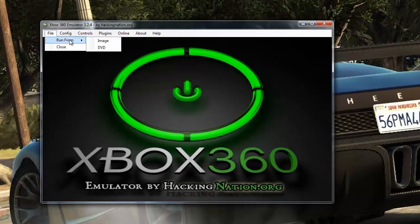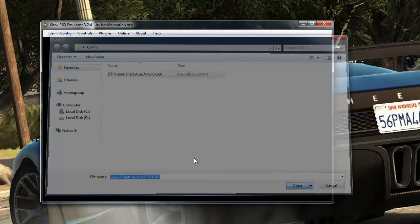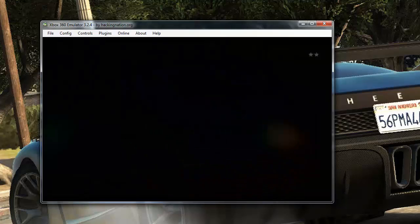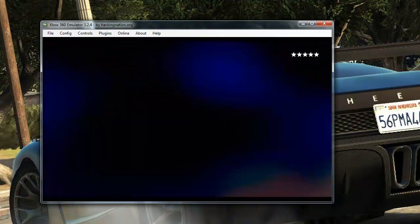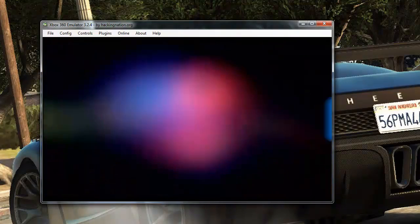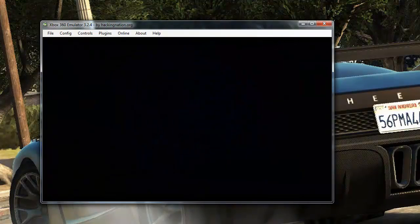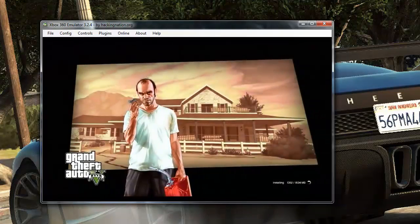Let's run it from Image. I downloaded my GTA V Image. Let's see the intro here. Let's wait a bit for it to finish installing Orbiter.